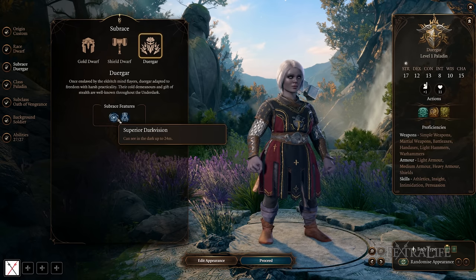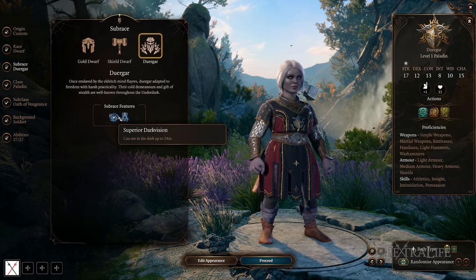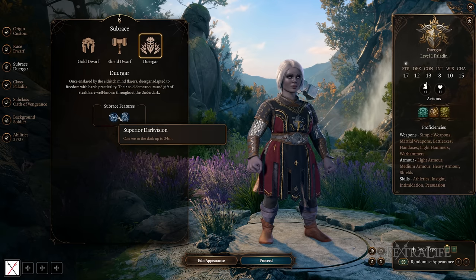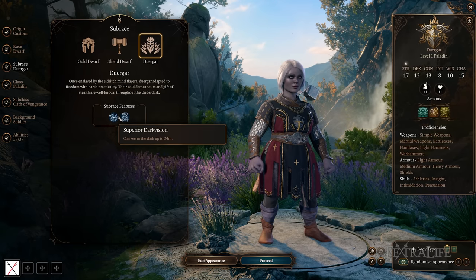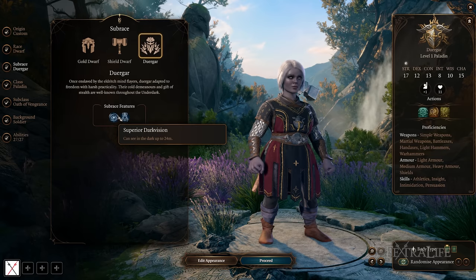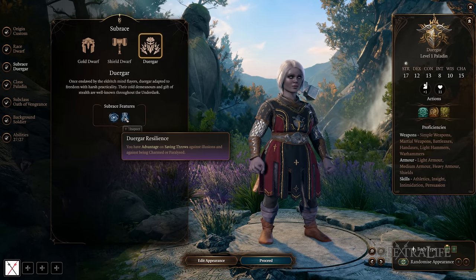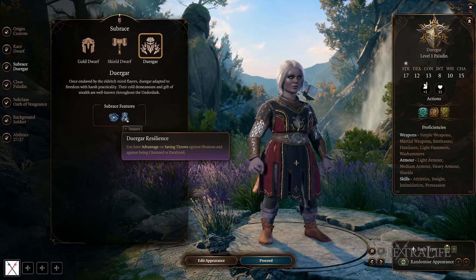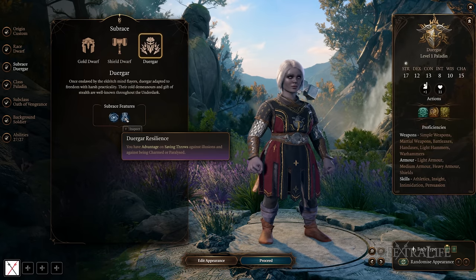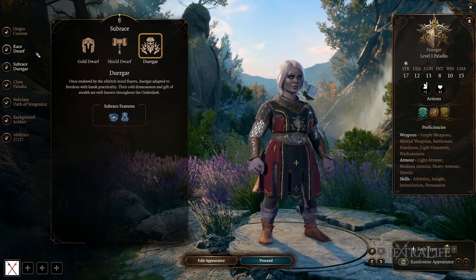Then there's Duergar, which gains Superior Darkvision, changing regular darkvision into the 24-meter variant that Drow also have. This is great if you're planning to play a ranged character or a spellcaster that throws long-range spells. They also gain advantage on saving throws against illusions and being charmed or paralyzed. Between that and poison resistance, you'll be pretty tanky — this is probably the best all-around Dwarf subrace because Superior Darkvision is very, very strong.